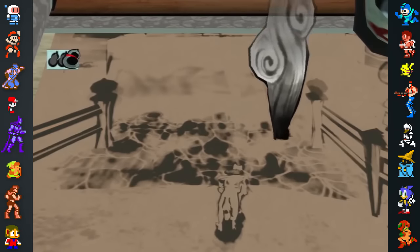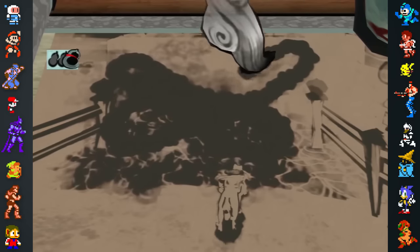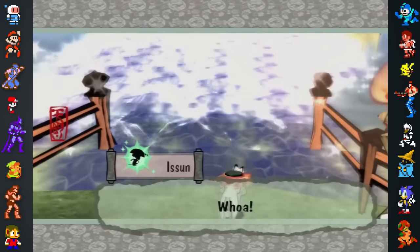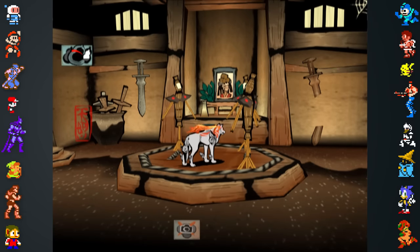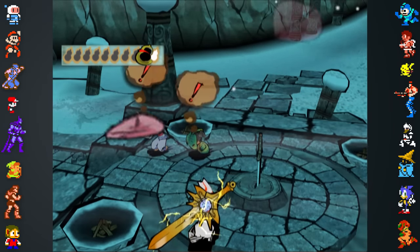The developers wanted players to have fun with the celestial brush in the game's world, rather than run straight through the story. As a result, using the brush techniques on the game's environments can have some humorous effects. For example, power slashing the scroll in Susano's house will reveal a hidden picture of Kushi, and using whirlwind near characters and animals can cause them to get caught in the cyclone.